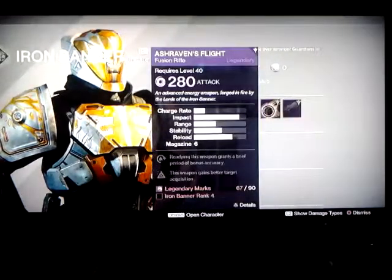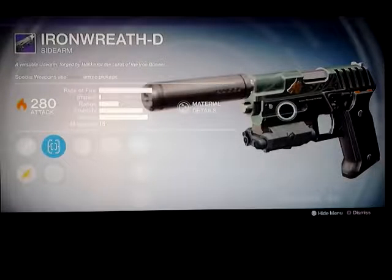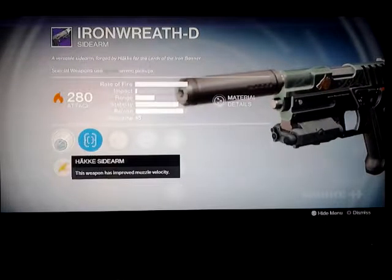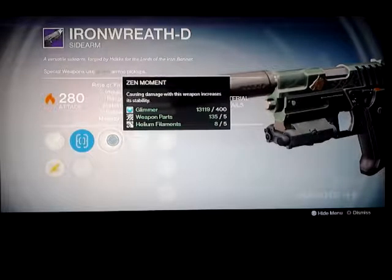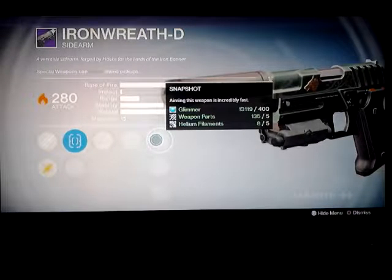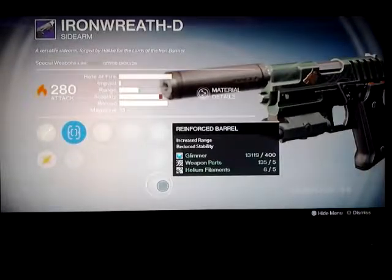Both of them are Iron Banner rank 4 and rank 5. Let's look at the details on them — we get quick draw, sure shot, zen moment, hot swap, snapshot, quick draw, reinforced barrel, which increases stability.